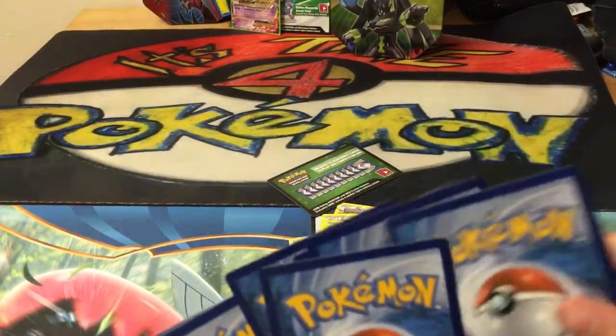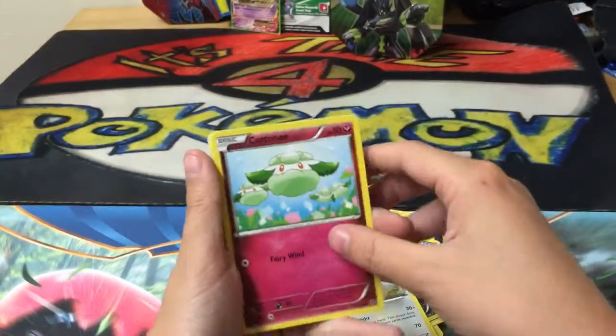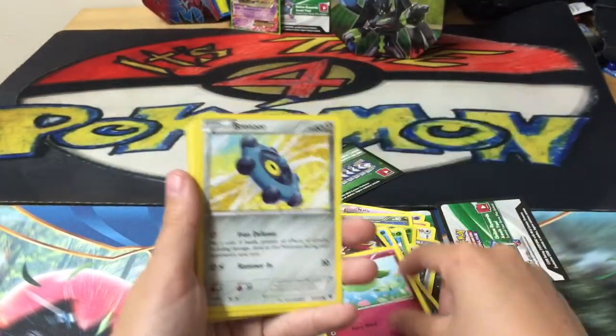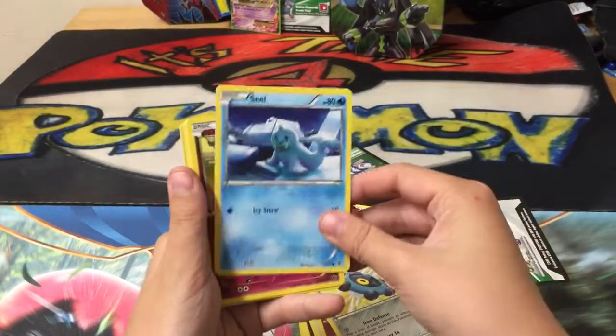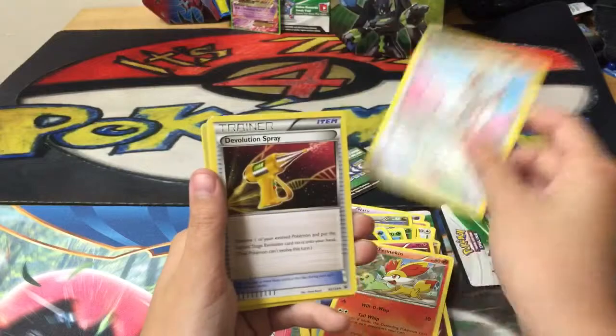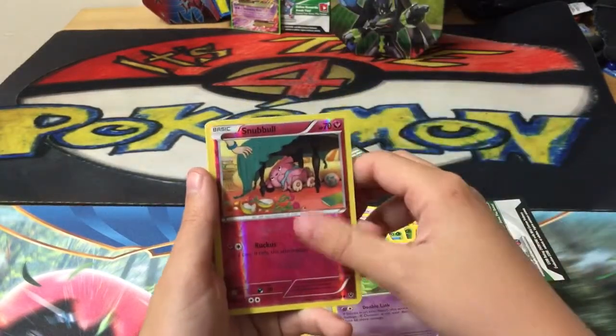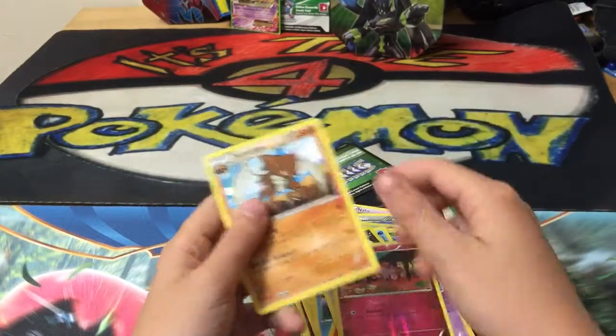Sorry about that guys. So we have Cottonee, Bronzor, Seel, Snubbull, Fennekin, Chinchino, Devolution Spray, Solosis, Snubbull Reverse Holo, and a Kabutops.